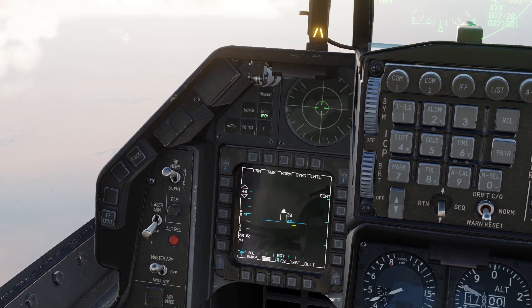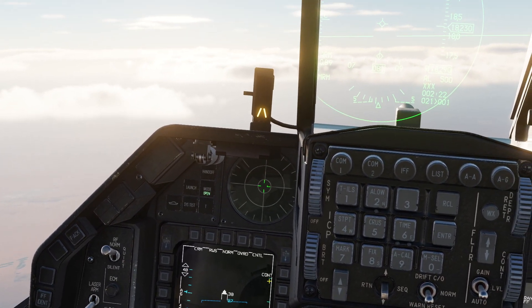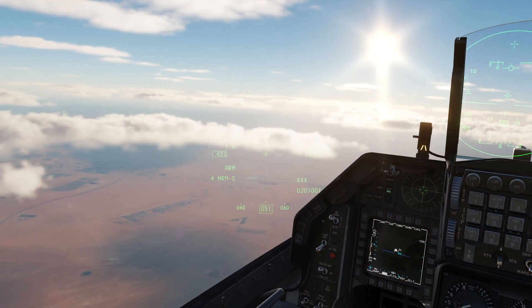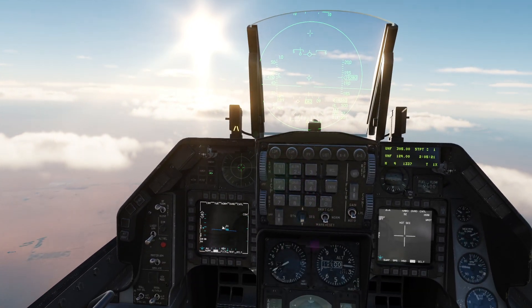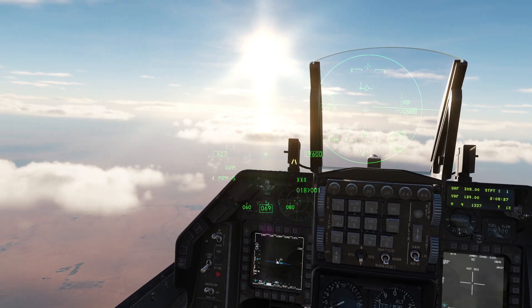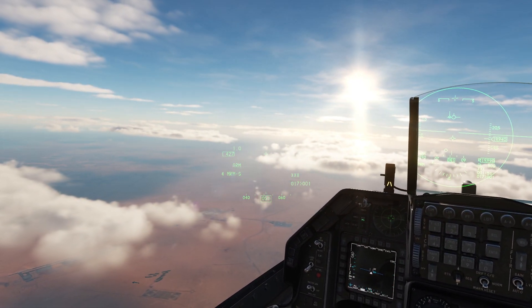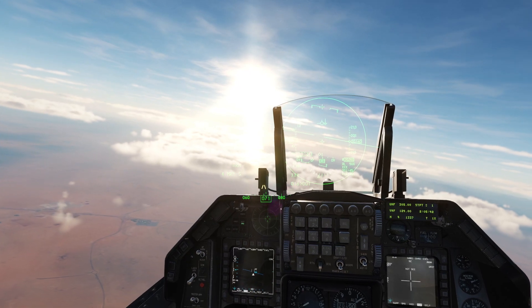Right now the radar is in RWS mode, which is Range While Search. I'm going to be using Track While Scan instead. They operate pretty similarly, but the biggest difference is that in Range While Search you can only lock up two targets at a time, whereas in Track While Scan you can lock up to around ten, which is more than the eight missiles you can even carry. The downside is that Track While Scan has a much greater potential for losing a lock.